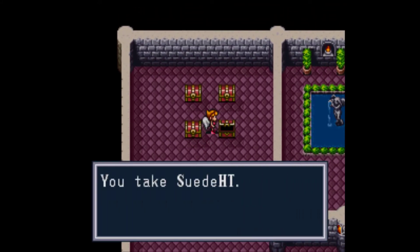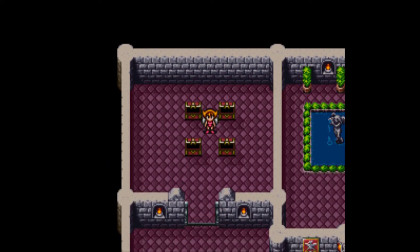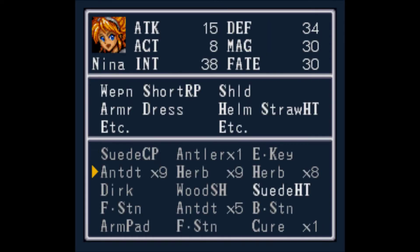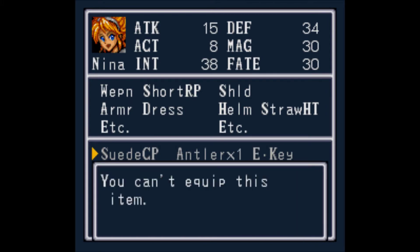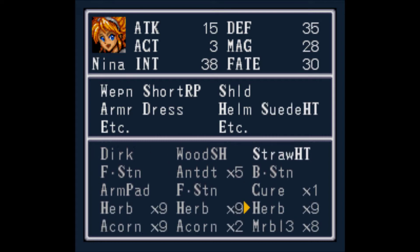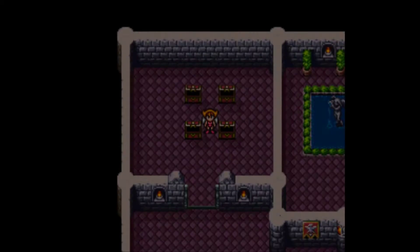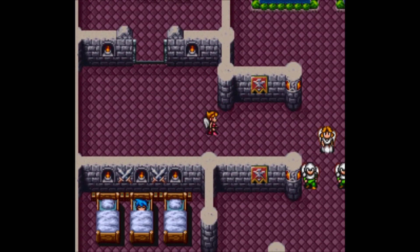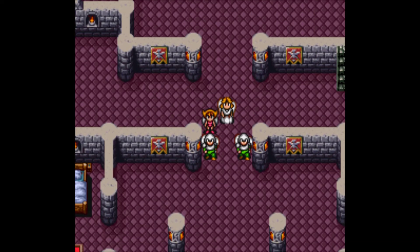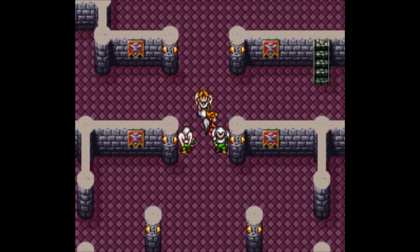Let's see what I've got over here: sweet helmet, sweet shield, antidote, and an herb. Nice. Can Nina use this? Yes, she can. Now what I'm actually going to have to get is a weapon for Nina.